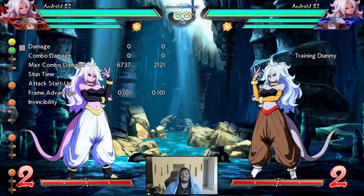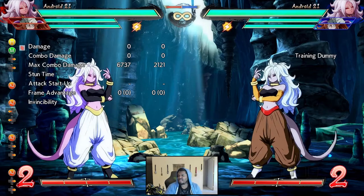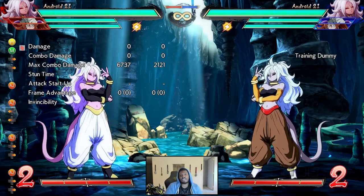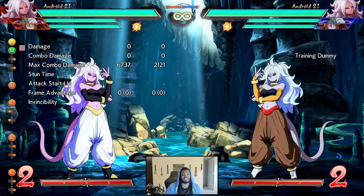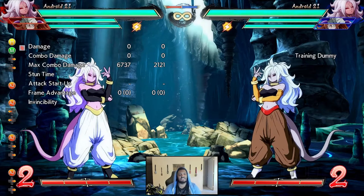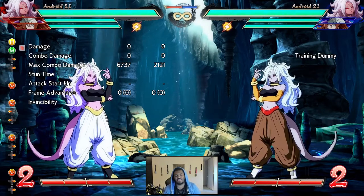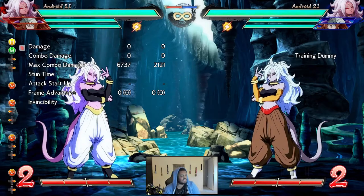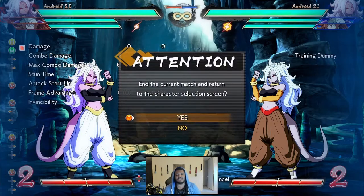It's also good for extending combo enders and end-of-combo DRs because she stays relatively close to ground level, so you don't have to worry about scaling out as much. Overall her assists are pretty solid — not broken in my opinion, but standard is good. You can't really go wrong with a fast plus-40 blockstun assist.